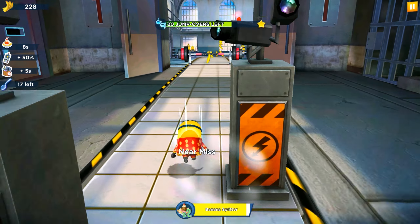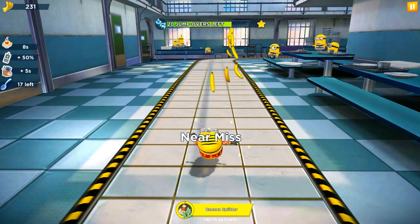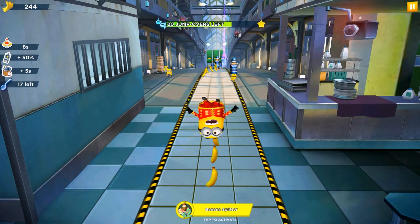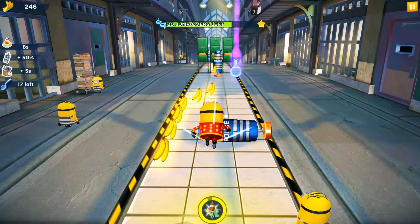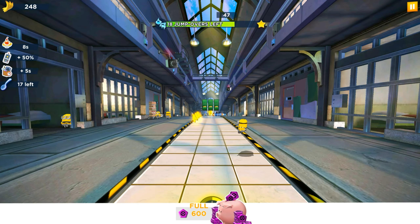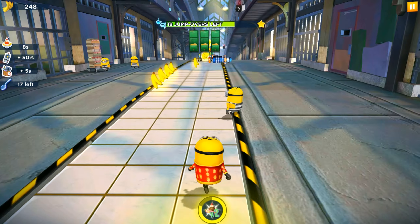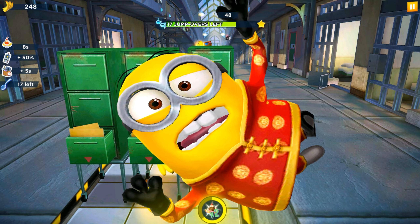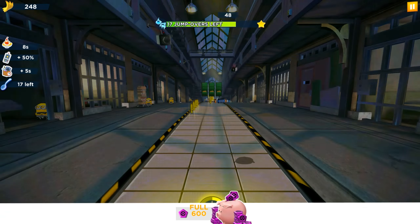Okay, anyways, we are back and we have to do some more near misses and more slide unders to charge the splitter. We got 1 jump over, 2 jump overs, and then a fail again. How many tokens are we wasting? It's kind of pointless, but we've earned many, many tokens. It seems impossible to do this one.